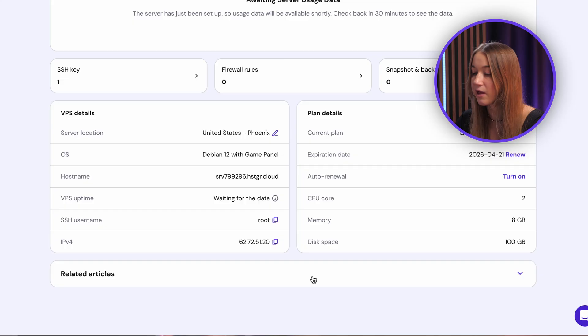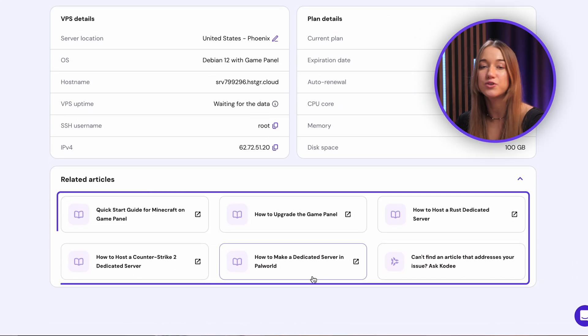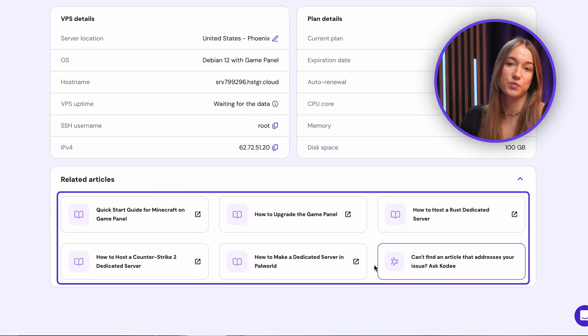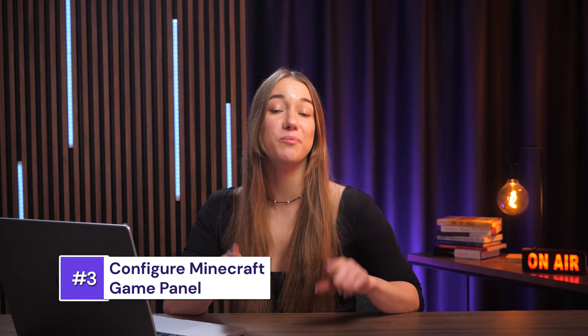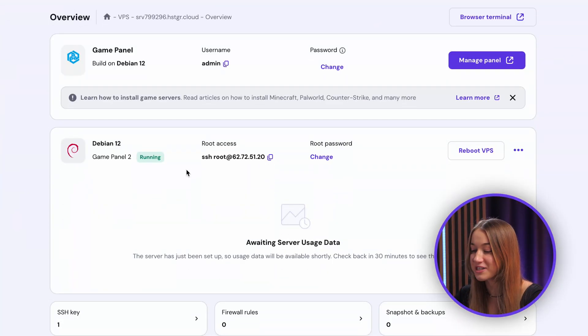You'll also find SSH login details as well as really helpful tutorials and tips to guide you along the way and make things really easy for you. Now we're nearly done. The last thing you need to do is configure your Minecraft game panel. To do that, just hit the manage panel button on the same overview page.